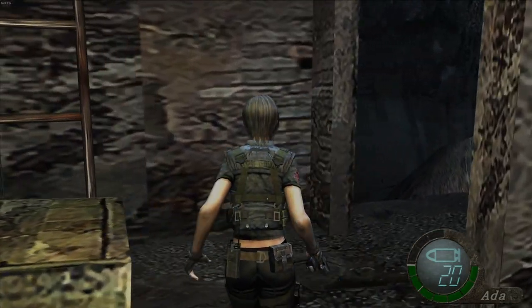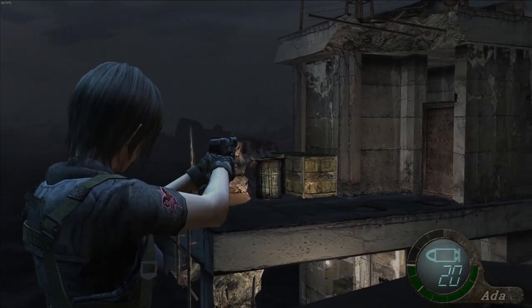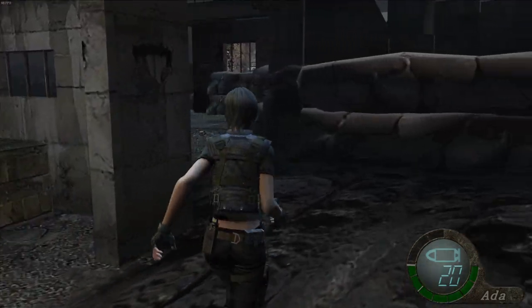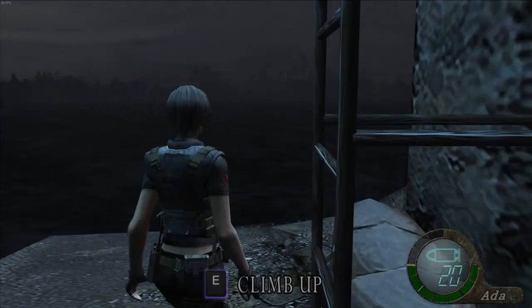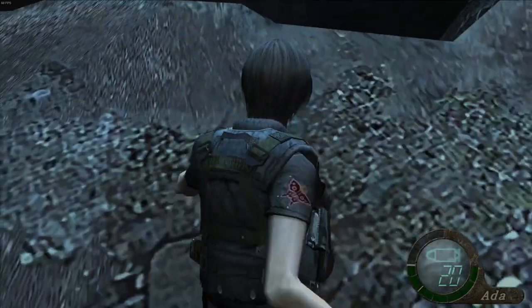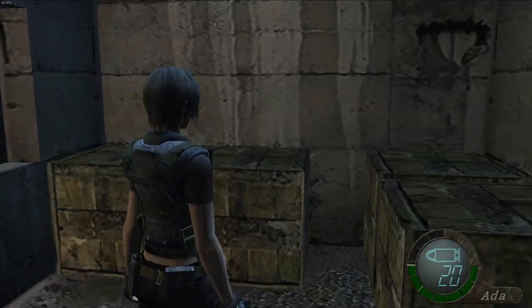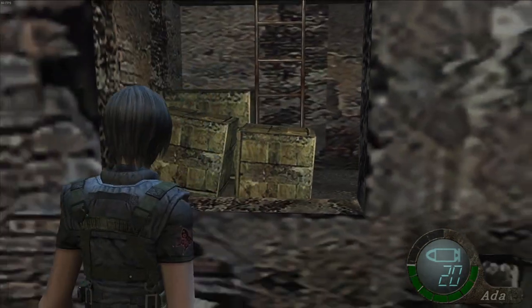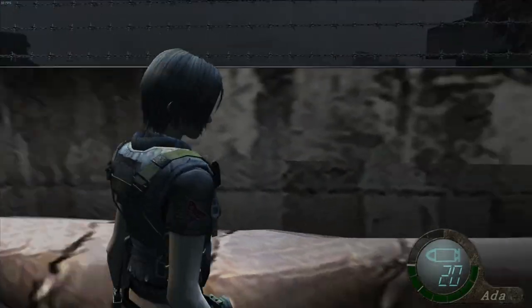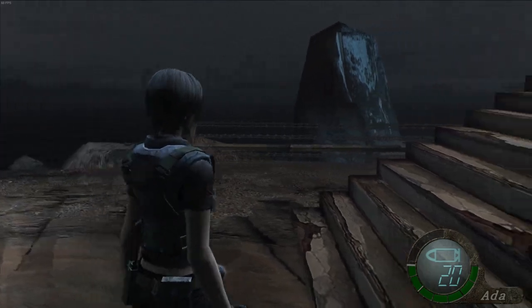I believe up here there was a first aid spray — we didn't pick it up. Some more rifle ammo. The rifle has its uses in this part of the game, but most engagements are pretty close so we'll be relying on the TMP. I think the reason they didn't include a shotgun in this mode is it would have just made it too easy — the lack of crowd control is what makes this mode the hardest. Ada takes significantly more damage than Leon, but she moves faster.